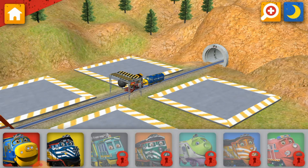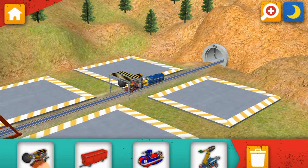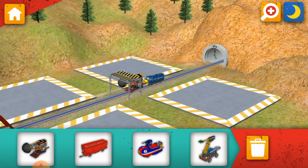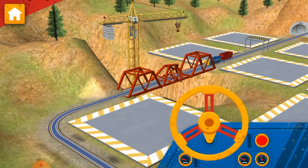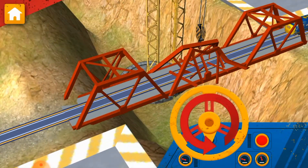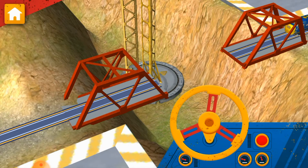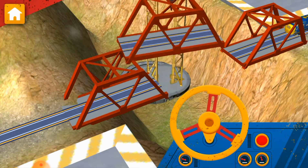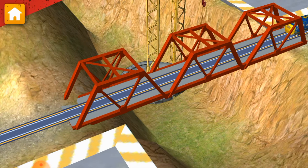Okay, Trainee, let's get to work. Choose your chugger. Use a wagon to add to your chugger. Chugger-neers need your help. Use the mega-truck crane to fix the bridge. Solid work, Chugger-neer. Now, spin the wheel again to lower the new piece and fix this bridge.